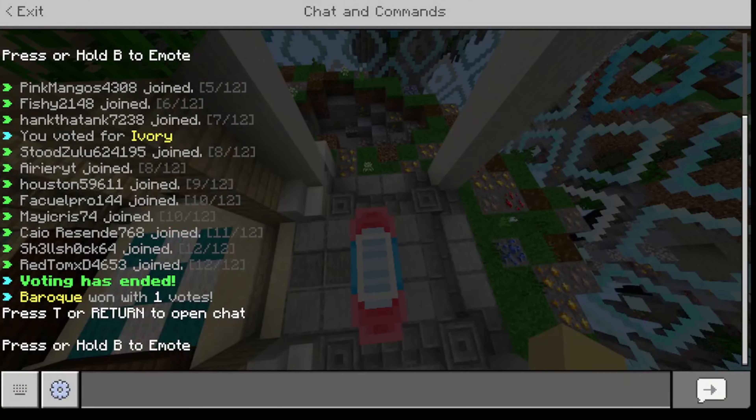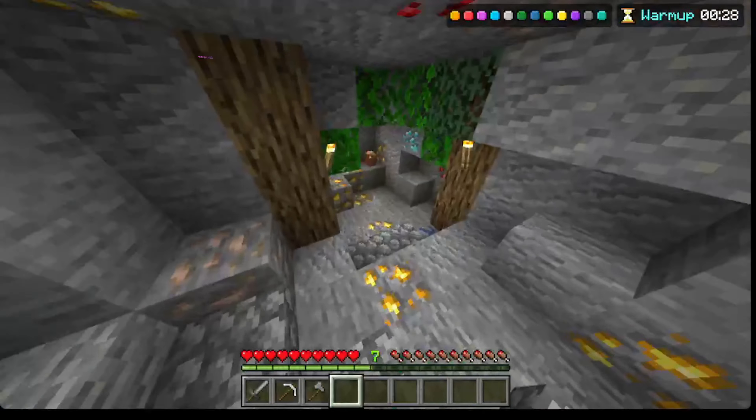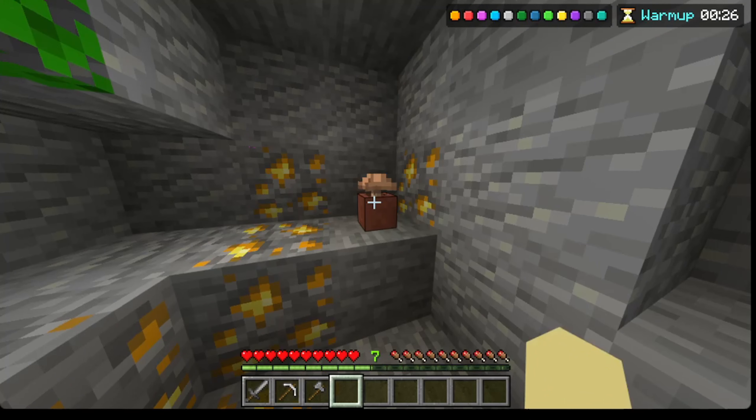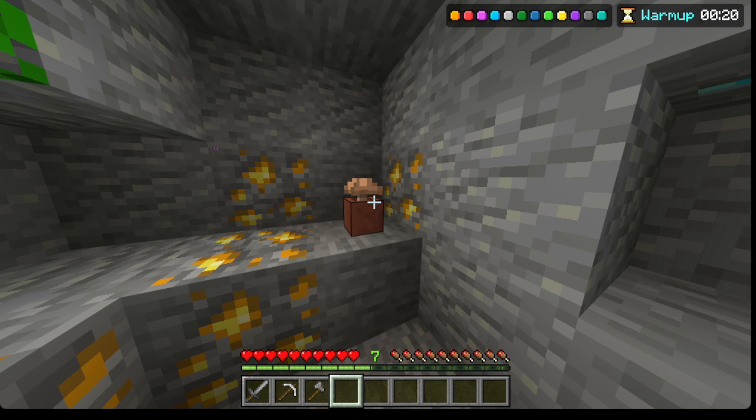Okay, so you're going to want to vote for Baroque. How to get mushrooms in Hive Skywars — you're going to want to go down into this cave. You're going to want to right-click this, and then you can get a mushroom in your inventory for a second.